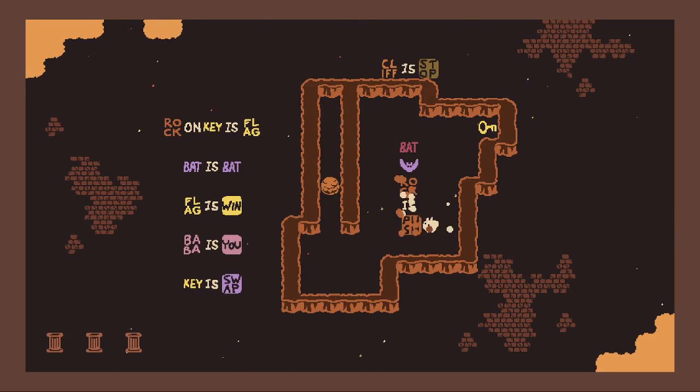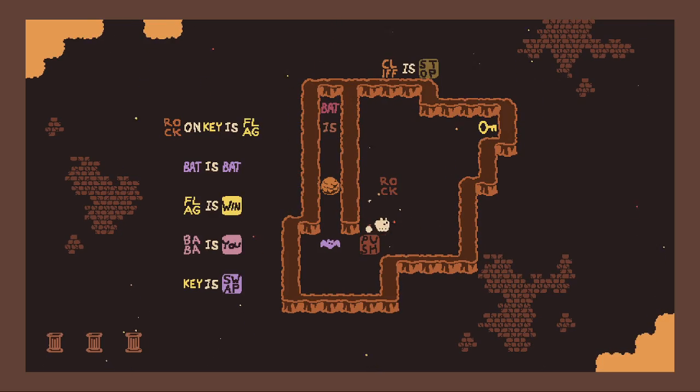I feel like I want my bat back — bat is bat. I can't make the bat a rock; the only thing I can do is make the bat push. Maybe I need the bat in this space where Baba is right now, and then build bat is push elsewhere. So if I build bat is push in this crevice, then I can push the bat down and it'll be where I need it to be, and then I can use the word rock to get the key out of the corner.